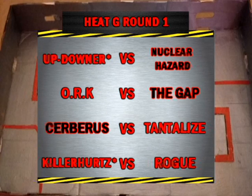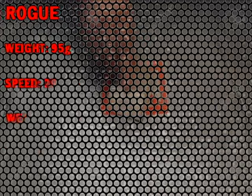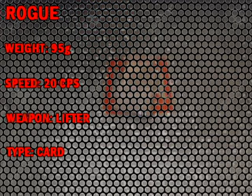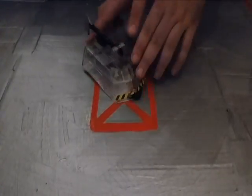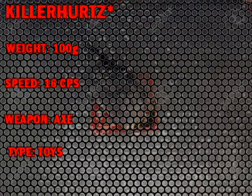Next up, the very experienced and very fancied Kilohertz versus Rogue, the new boys. These newcomers are quick at 20cm per second. They've got a lifting panel as their weapon. They're made out of card and plastic, which is quite tough armour. And at 95 grams, they're reasonably heavy too. From Oxfordshire, Kilohertz — very, very fancied in the pits. Killerhertz with this dangerous axe weapon, very quick as well at 16cm per second. They've been with us for years. Launch has more on these guys.